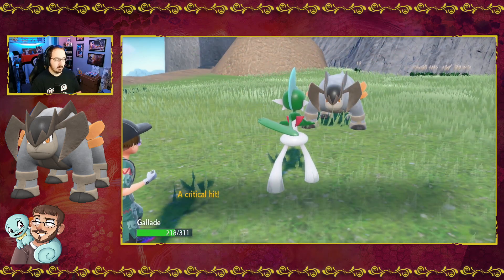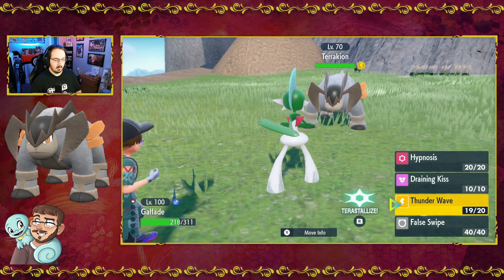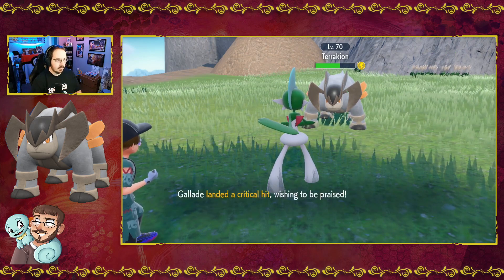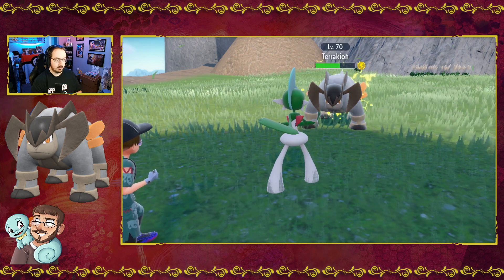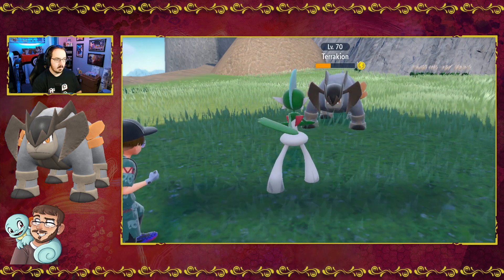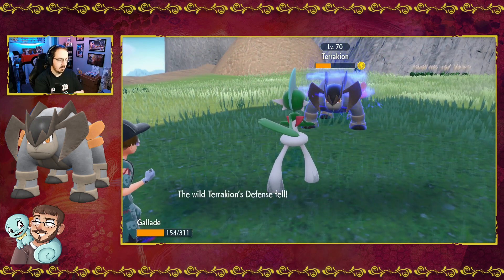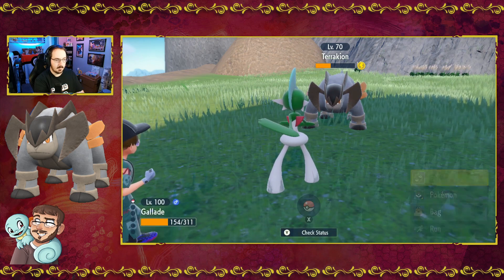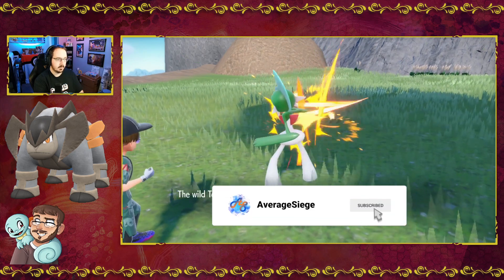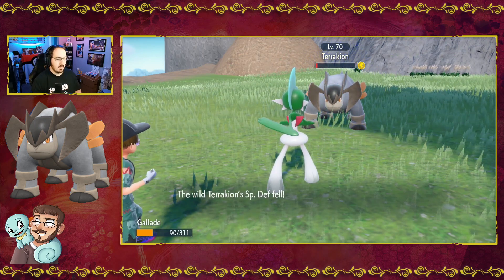False Swipe now — False Swipe will not be very effective, but thanks to the lowered defense and the crit, it couldn't move because it's paralyzed. Let's go for another False Swipe. Down into the yellow — that's more the damage I expected. Lower its defense again. I'll just keep it in Close Combat apparently. False Swipe — there we go. That did a ton and lowered its defense. Terrakion's pretty low. Which ball will be best? That's a good question.